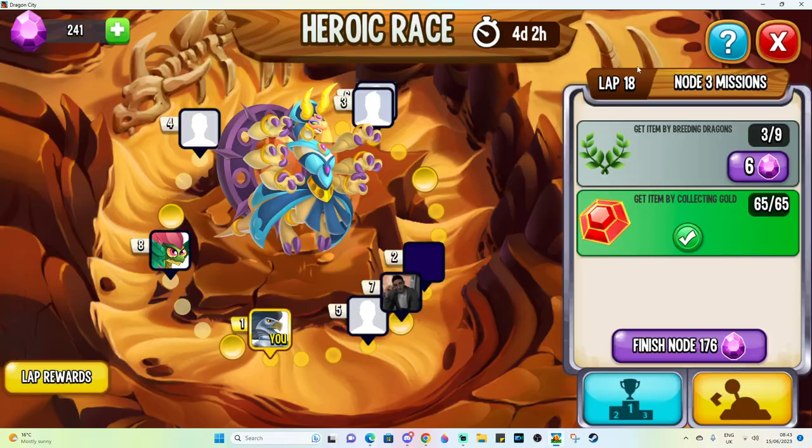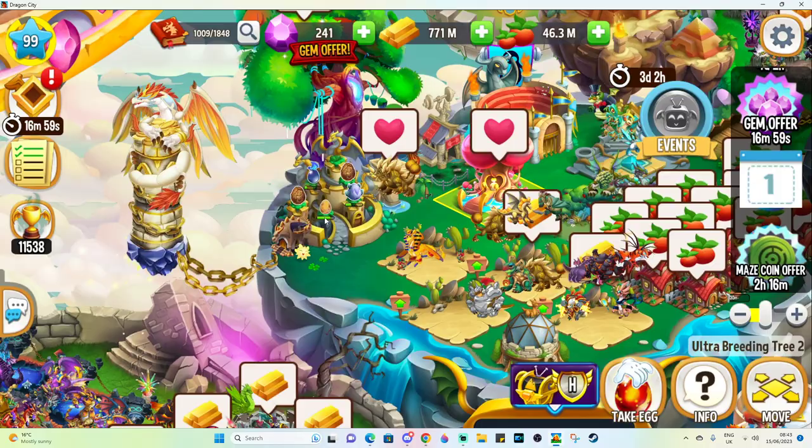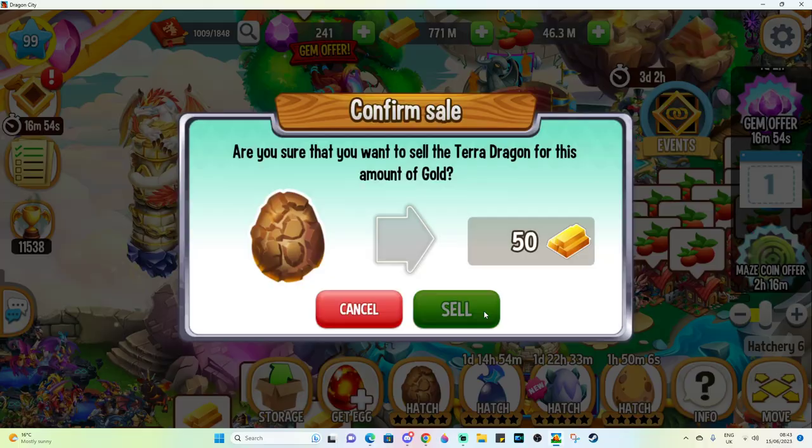Those are the times where you should really be resting in this version of the heroic race. Because outside of that — like breeding, collecting food, or leveling up dragons — they can all be done instantly. It's just you've got to do the tedious cycle of breeding terrors over and over again, but I think we're pretty used to that now, being on lap 18.